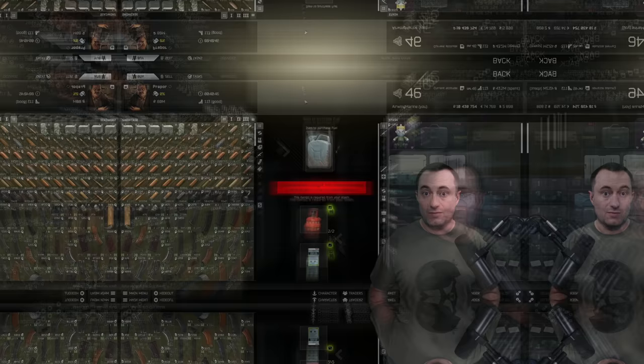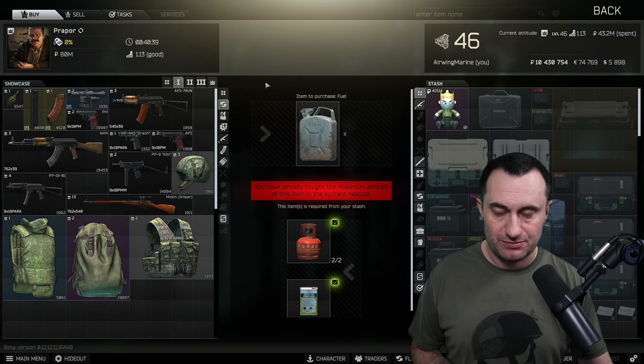Diving right in to Prapor — you can sort these, if you didn't know, by loyalty level and then by barter. These two little circular arrows mean it's a barter item and it'll only show those items. At loyalty level 1 Prapor, we have two very specific ones to look at.